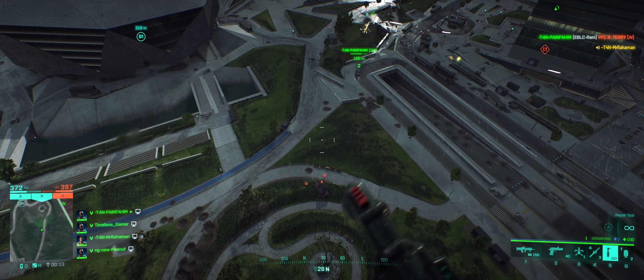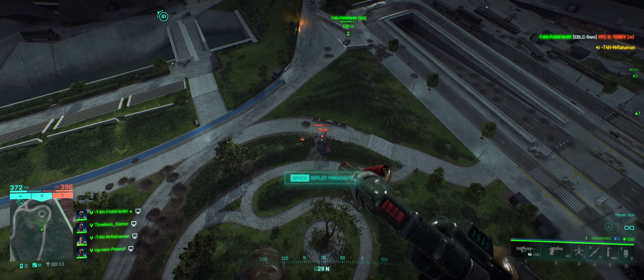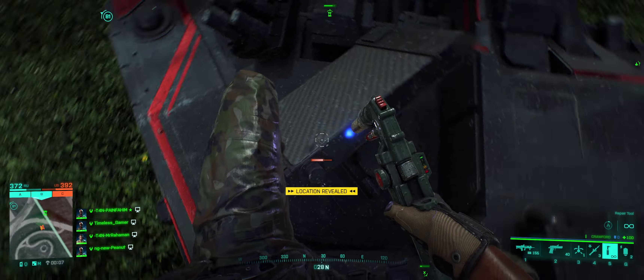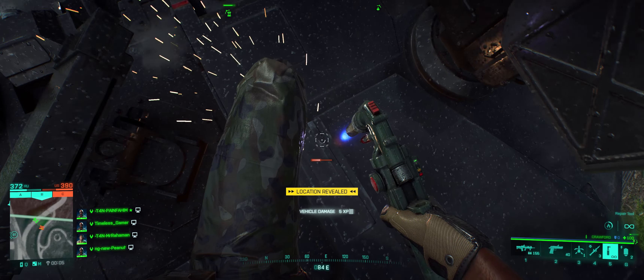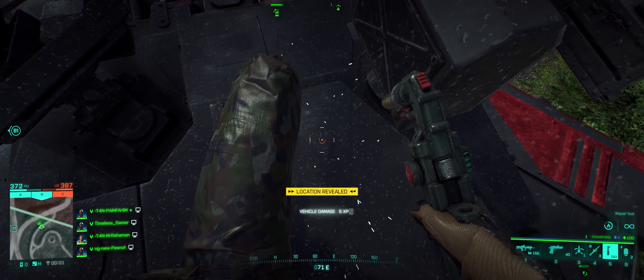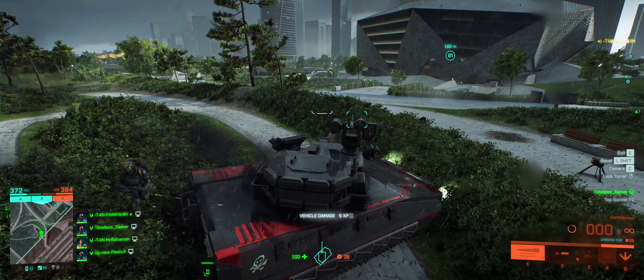Hey everybody and welcome back to the channel. A slightly different video today - I wanted to talk about something that's been happening on the Asian servers involving Irish, the patron saint of spawn campers, and a strategy that's emerged on Spearhead where you spawn trap the US side by taking over the roof of the cube on point E2.